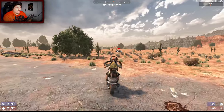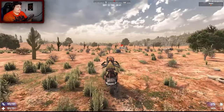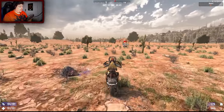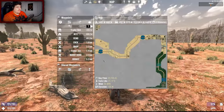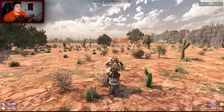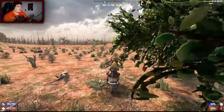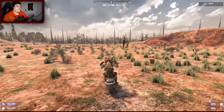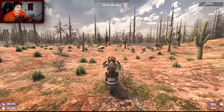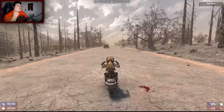Depending on what the snow biome is like we could possibly live out there full time, but the reason I want to stay in this area is because I am very close to the wasteland. We're approaching the burnt forest and heading straight south - no distractions, no going off path. We're following this invisible yellow brick road all the way to the snow where we can hopefully find some decent loot.